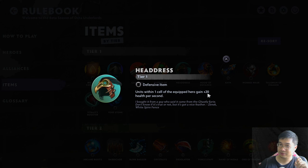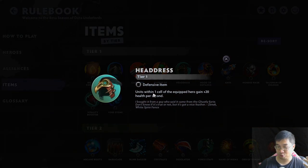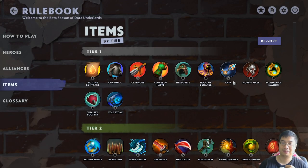Headdress is interesting. The plus 20 health can be effective if you have it on a unit that's right behind the front line to give the front line some health. Give the front line unit armor or Hood of Defiance to make them tankier, then have the unit right behind them, say a Jakiro, with the Headdress. Mobius is great for Demons in the early game, but it falls off in the late game of course.